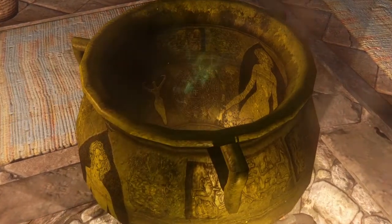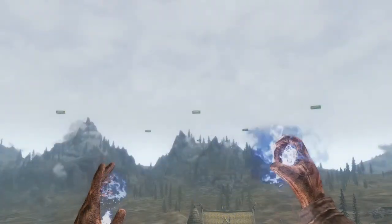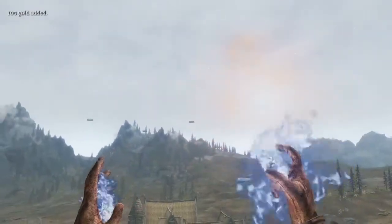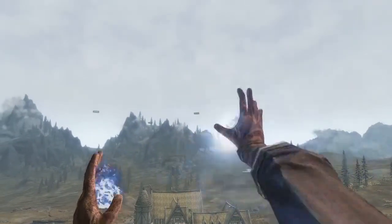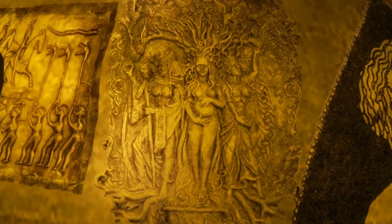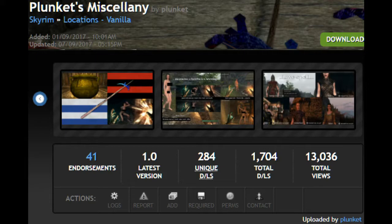Hey everyone. Today we take a look at 18 new mods from the mod author Plunkett. Seven of these will add a little something to existing locations in the game. Another six of these mods will add some unique abilities and interesting spells. And the final five mods will add other small additions to the game. These mods can be found on the Nexus under the name Plunkett's Miscellany.